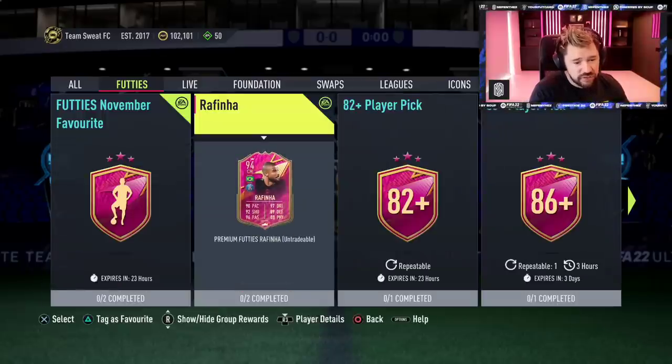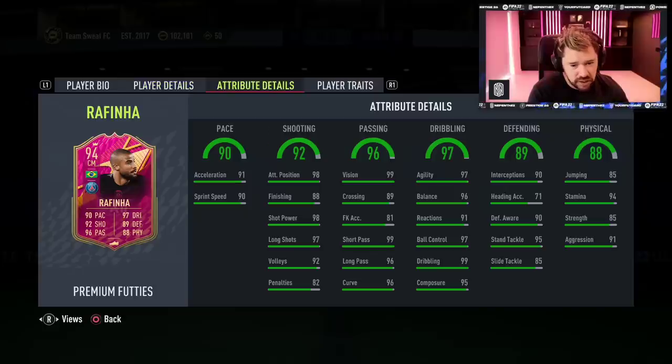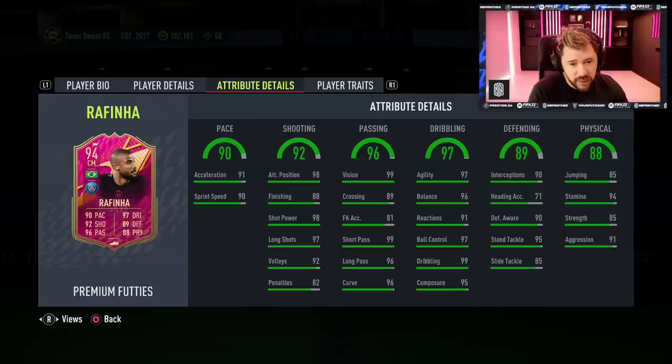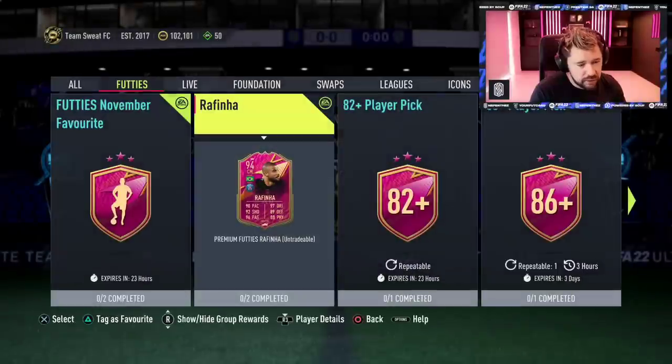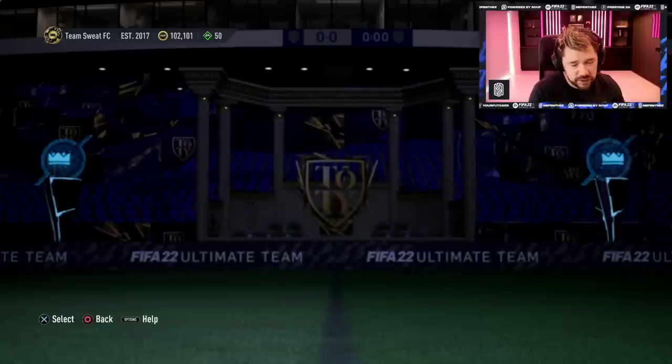Rafinha, who won the vote — Premium Futties from PSG. Oh my God. Five-star skill moves, four-star weak foot, left-footed, high-high work rates. Flare trait, outside the foot shot trait, and the flare passes trait which is obviously brand new. Good pace, very good shooting — apart from finishing it's still good enough. Incredible passing, insane dribbling, good physicals and defending. And it's an SBC — two segments: an 84-rated with a Team of the Week or Team of the Season, and an 85-rated. That is insane, insane value for an SBC.